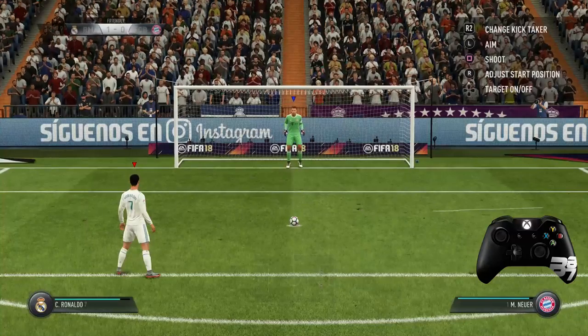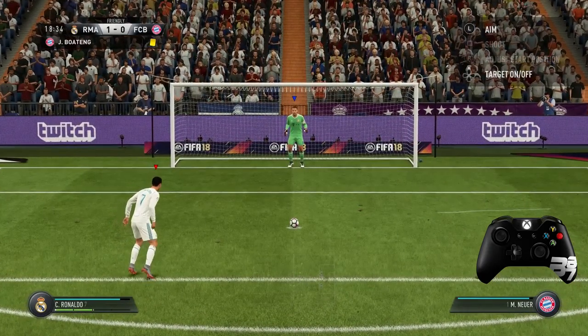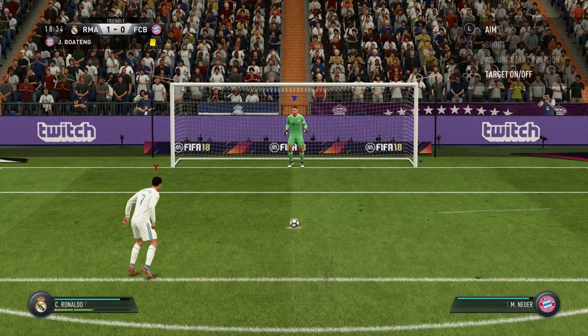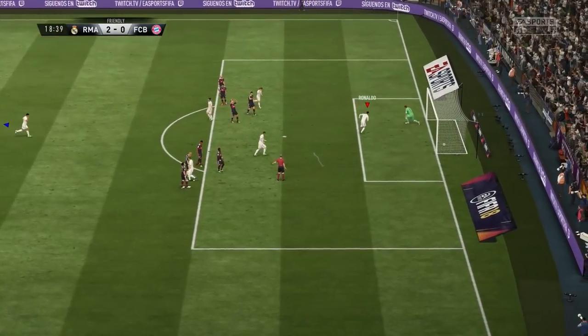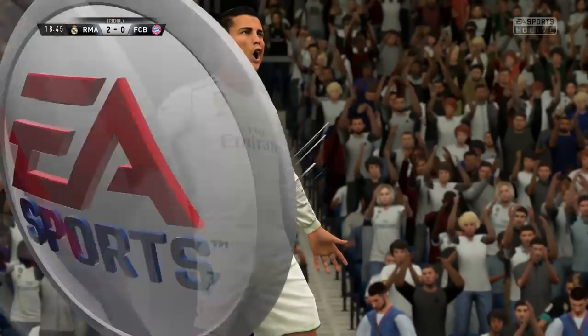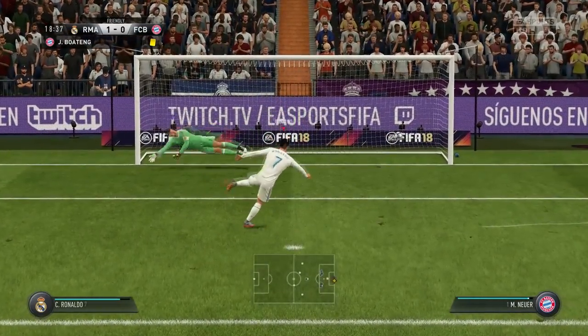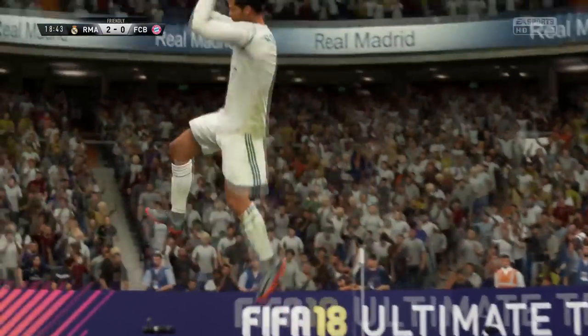For the power penalty, power it up between two and three bars — two bars for mid-range, three bars for the top bins depending on your run-up angle. To continue the run-up, hold RT or R2, which is the back trigger on Xbox and PlayStation. That speeds up your run, making you much quicker approaching the ball. With that levered shot, you can go the wrong side of the goalkeeper and get it into the back of the net.